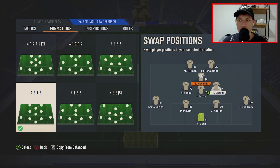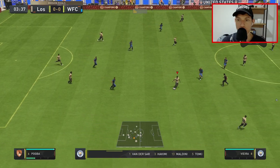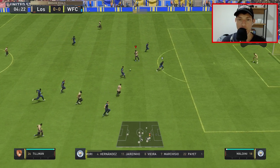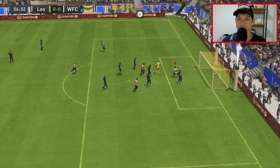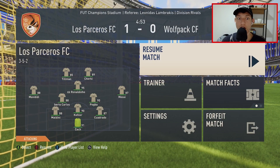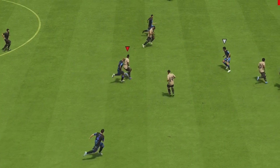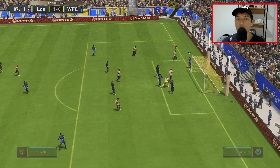We'll do a 4-3-1-2 and we'll play Cherokee there. We'll play Messi in the midfield — it's kind of weird but we'll play him in the midfield. Okay, where are the two new players? Oh, the US American — let's go. Malik, Malik Tillman.